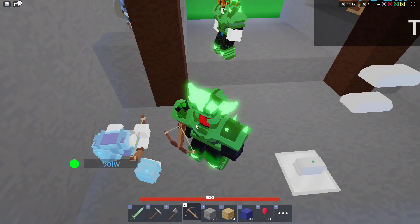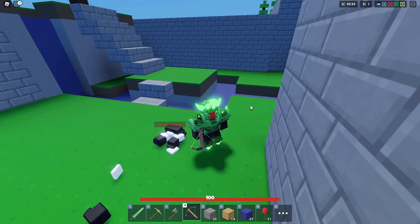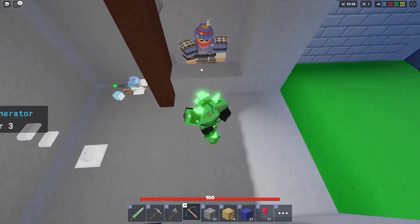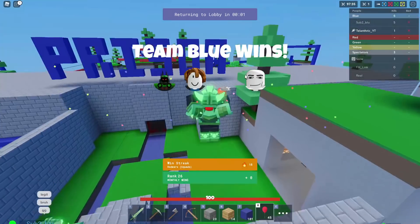He killed my teammate that was AFK, and for some reason this game is kind of broken — it doesn't really respawn people in the spectator box, it just makes everyone blocks on the ground. There's that guy and there's my teammate, they're both just on the ground. Red sent their team back to lobby, so we're done now, and this was a pretty nice build.